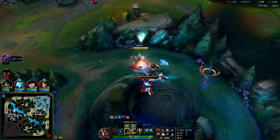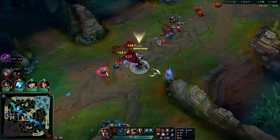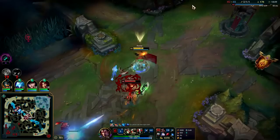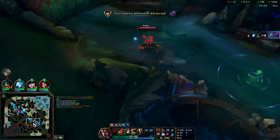Attack speed and AD from Galeforce going a long way right now — even the crit. Rengar at 59 CS — that's kind of intense at 17 minutes in; you don't see that every day on a Rengar. That's what happens when you play super gank-heavy and neglect your jungle pretty much entirely. That was absurd how much I had to use to get away.